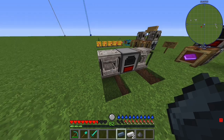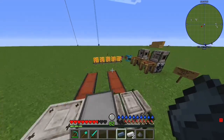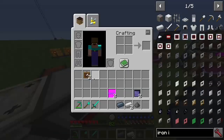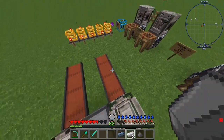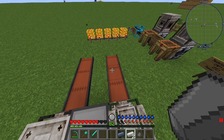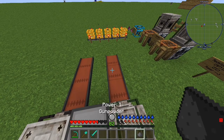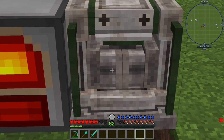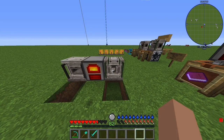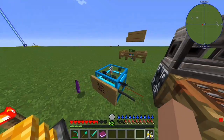Now let's make some rounds. I'm thinking of making some pistol rounds — let's go. All the recipes are just two iron ingots, one lead ingot, and one gunpowder. You can see it's being crafted quite easily. And now you can take your pistol rounds.